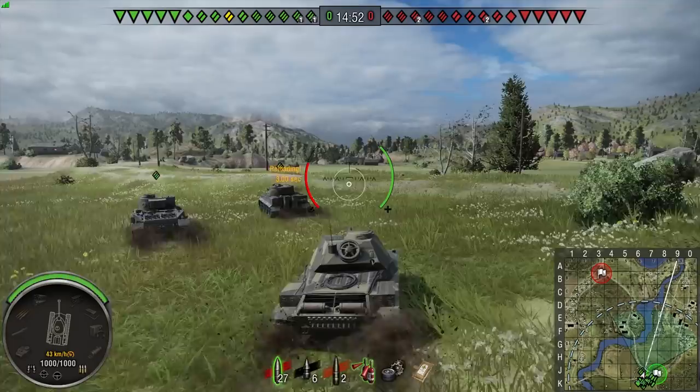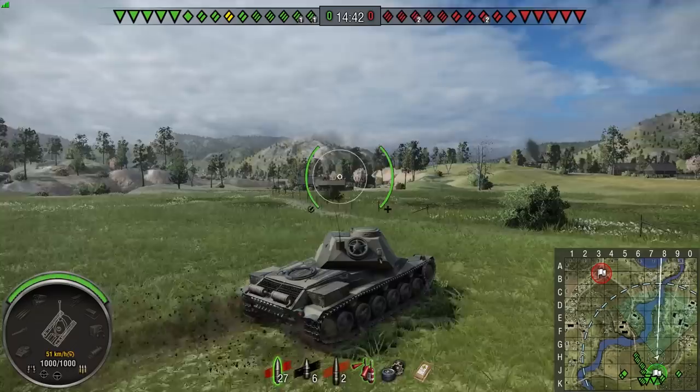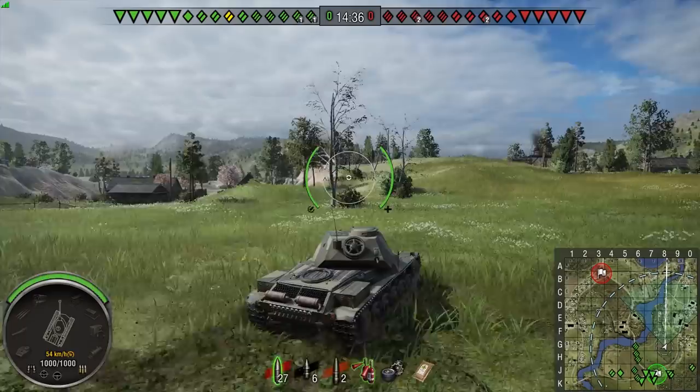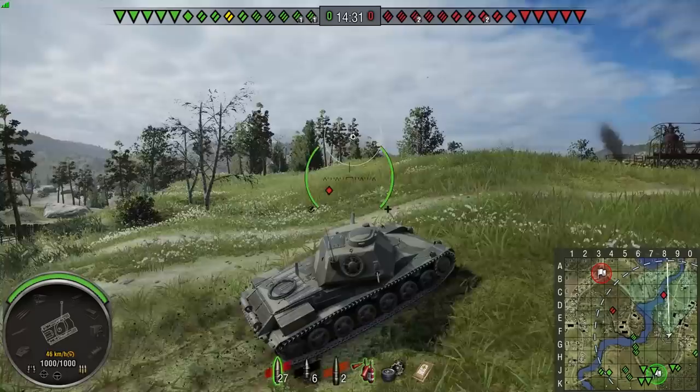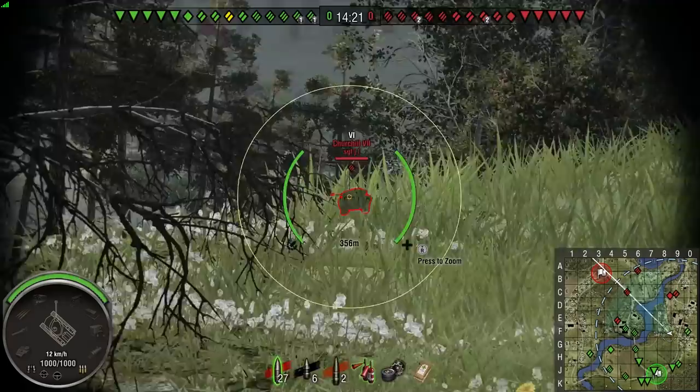Welcome back to Road to Tier 10. We are on the Swedish line still, and this is the last of the mediums - this is the Leo. We now have it fully upgraded, although this is a replay when I had it sort of midway upgraded. This is with the 105, the top big gun. You get two choices - you can use the smaller lower-alpha 75 as well, but I chose to use the 105. This is with the mid engine upgrade but without the top upgrade, which gives you a better turret and better engine. You do go up to 1100 hit points when fully upgraded.